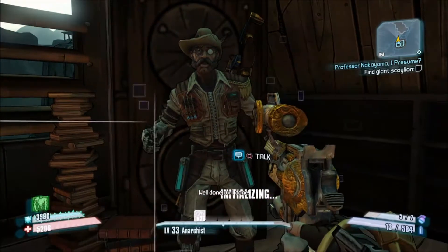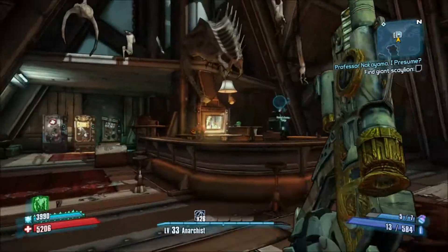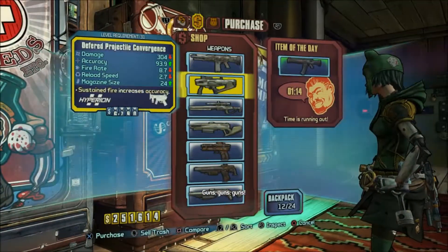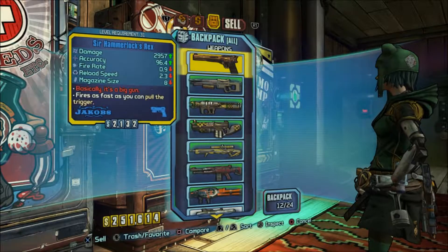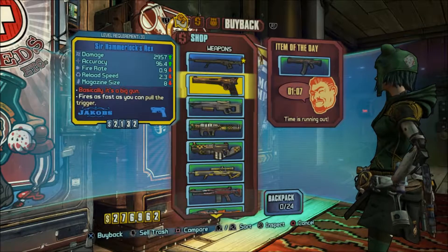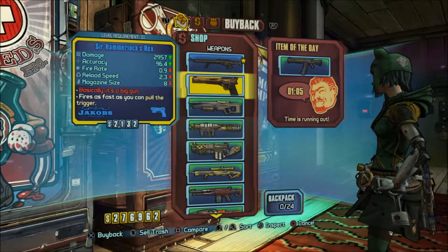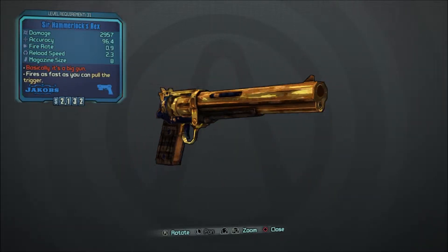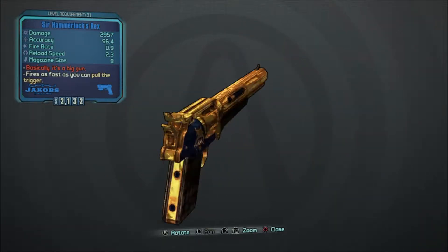Well done. I wish I got a better reward from that. Check out the gun store - maybe they have something. No they don't. Fuck you. Elephant gun, whatever that thing was. It was called Sir Hammerlock's Rex. It sucks. I like how it looks though. It looks like my almost favorite kind of revolver - has a long barrel. But the handle is kind of shitty and doesn't have any attachment to the barrel.